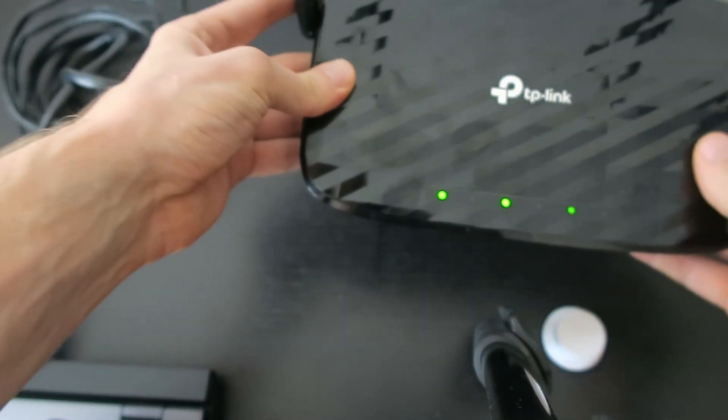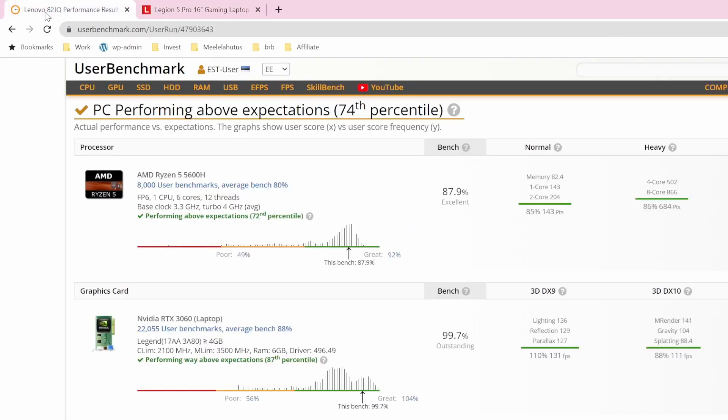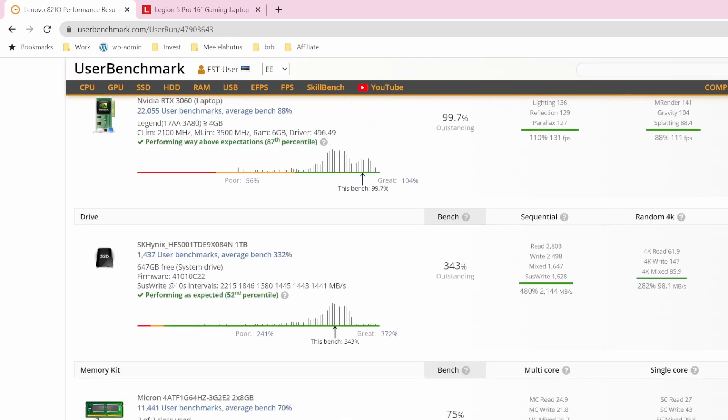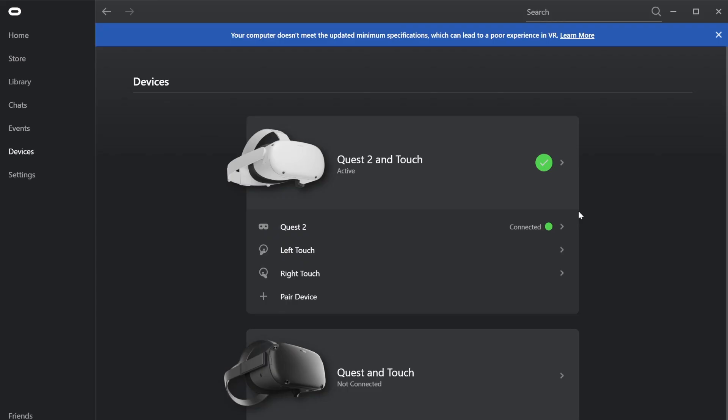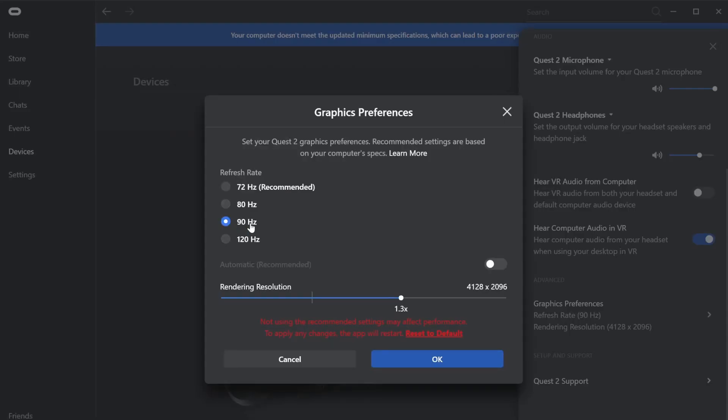The full router setup video also describes the step-by-step router configuration. As my PC, I'm using a Lenovo Legion 5 Pro laptop which comes with an AMD Ryzen 5600H processor, an NVIDIA RTX 3060 GPU, one terabyte of SSD storage, and 16 gigabytes of RAM running at 3.2 gigahertz.